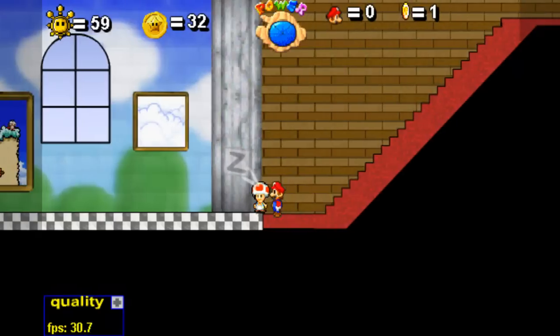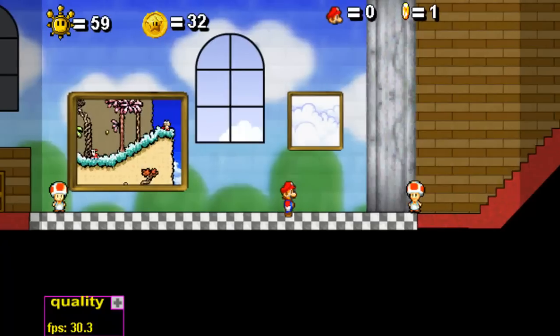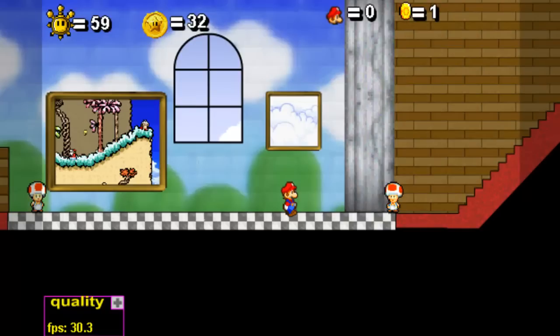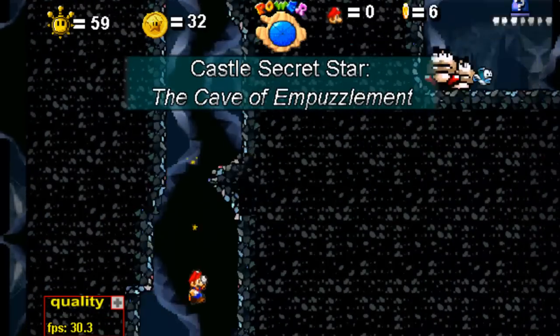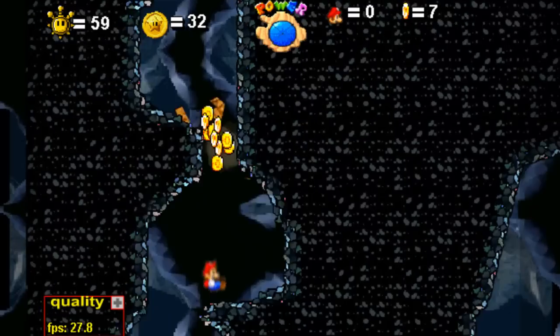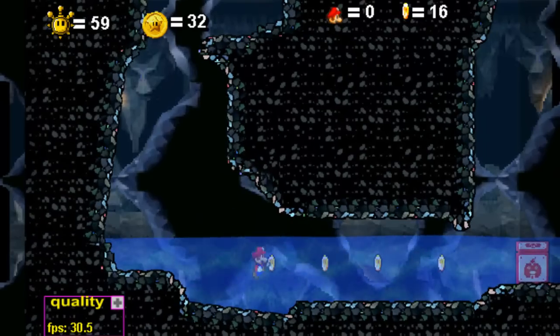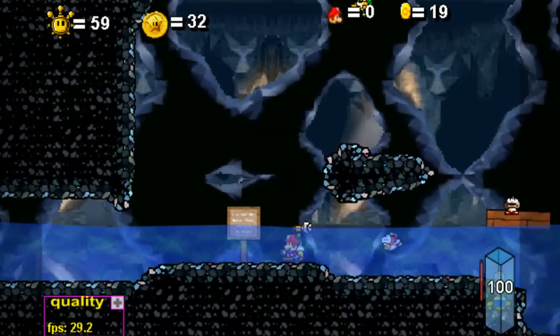Remember how that one toad said we had to find the cloud painting, and there would be a star under that? Yeah — it's not any one other than this one right here. I'm gonna end the mystery and just go — SLAM! Breakthrough. And now we're in the Cave of Impuzzlement with the exact same music! Woohoo! So now this one's a bit of a puzzle — or else it wouldn't be the Cave of Impuzzlement.